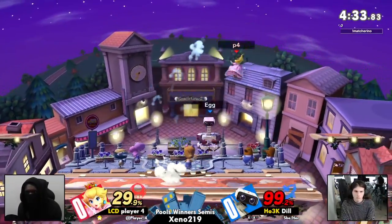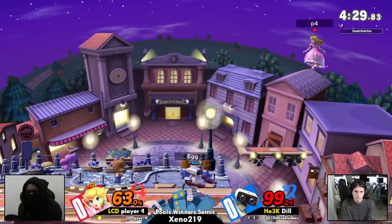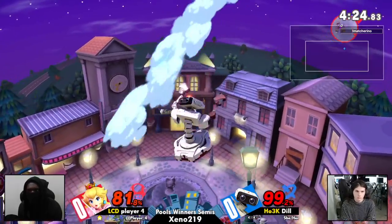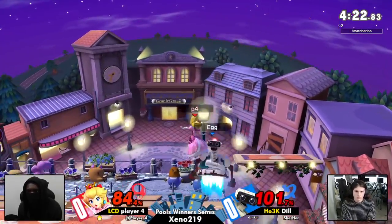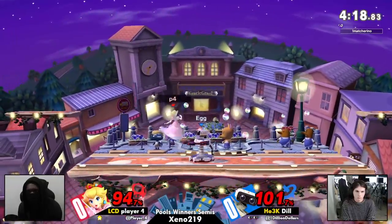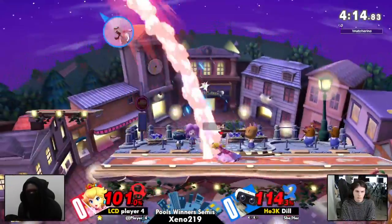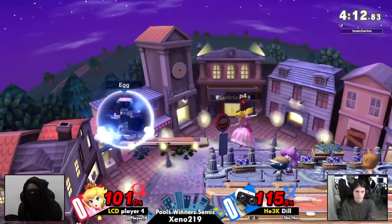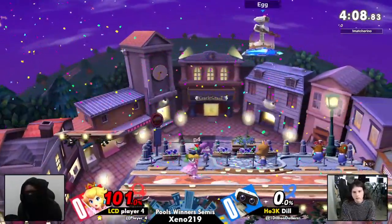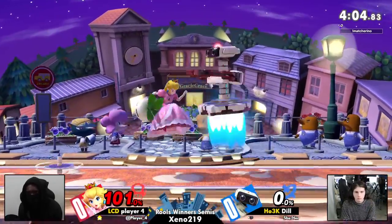This is going to be huge, especially against two players of this caliber. Dill is just going to be able to run away with it, already getting 70% in an edge guard situation. This is brutal — Dill is just not letting player four land, using Rob's incredible up air as well as a slight range advantage to make the most of all this. He's finally shooting an air and a laser, which allows player four to kind of reset neutral as he comes down with the fair, pushing the advantage he had gained to its fullest.